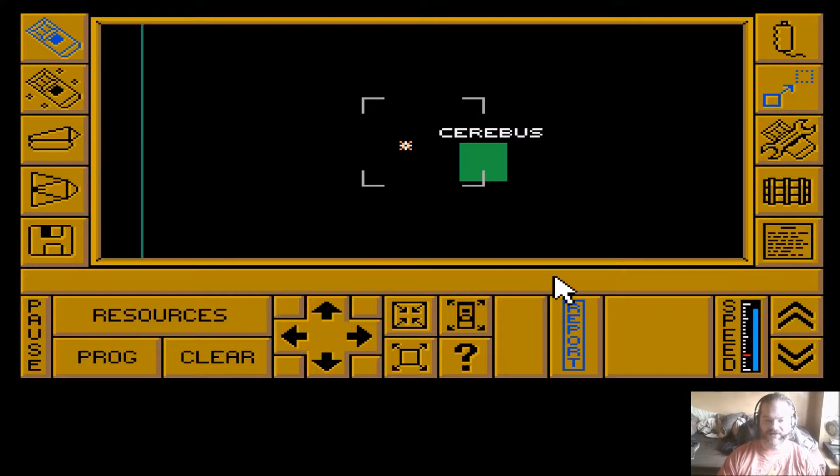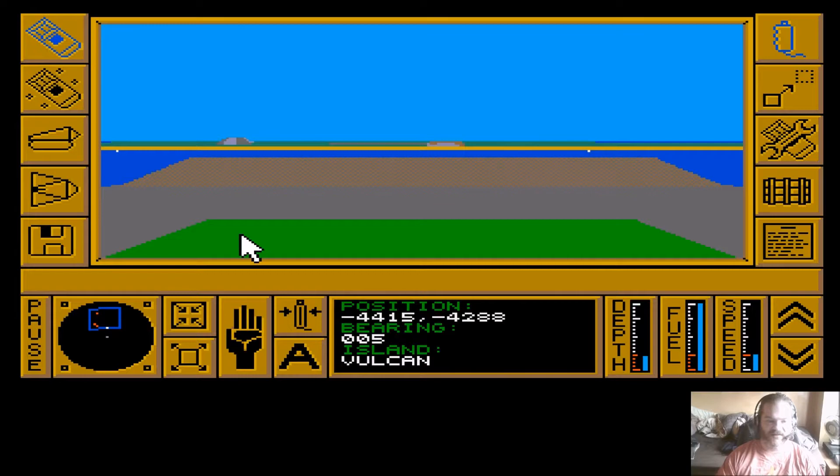We'll click where we want the carrier to go and program that into the autopilot. So the first island we're going to is Cerberus. Now we could just set the autopilot on, but if we do that the ship starts moving forward and as you can see from the depth gauge here, we don't have very far to go before we run aground. So we want to turn first before actually getting going.